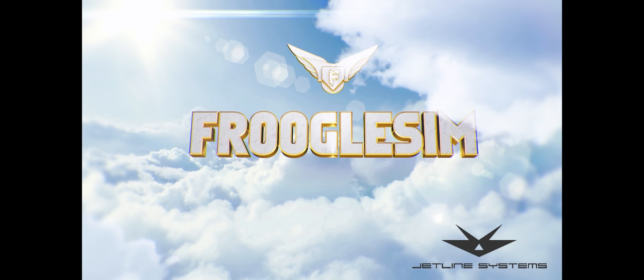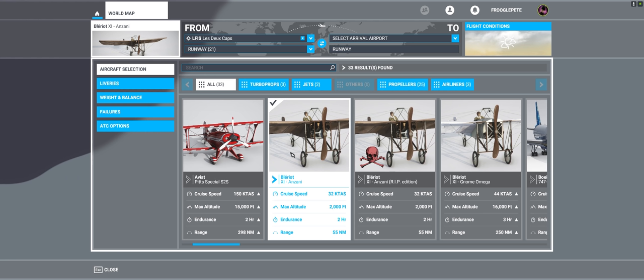Frugal Sim videos are powered by JetLine Systems. Hello YouTube, this is Frugal and this is going to be a bit of an adventure. I'm going to be taking a look at the Wing 42 Blériot, or Blériot 11, that was recently released for Microsoft Flight Simulator.